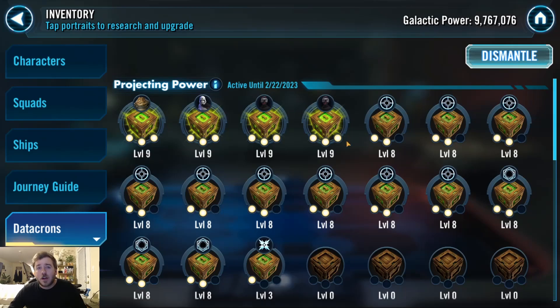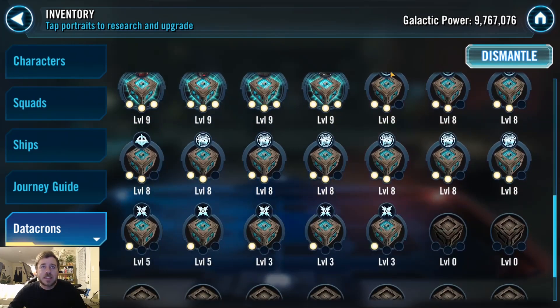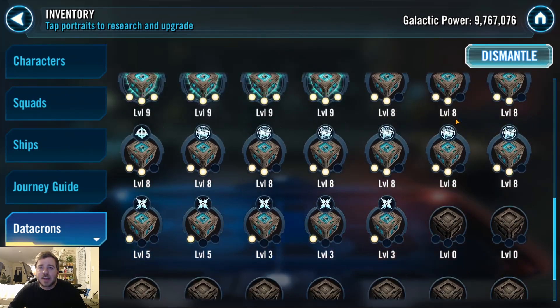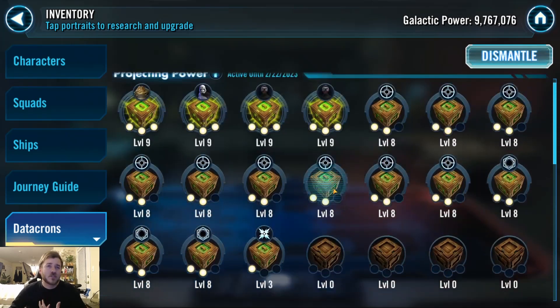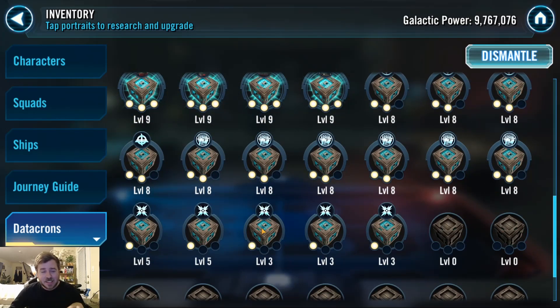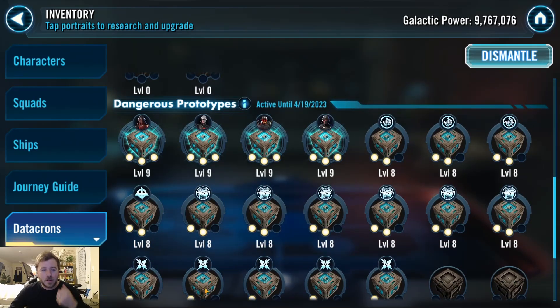Now I want to look at Datacrons. Set 5 hasn't really changed in the past month. Set 6 is mostly fleshed out. I'm spending the rest of this last Conquest — I read Red Box already — just getting level 2 mats. The Datacash is so slow, and I know I'm going to have some coming from Territory Wars and when I have to dismantle. So I want to have some extra mats here so I can use whatever excess Datacash would be lost — you only have a cap of 30 million — to make a couple upgrades on Set 6 when that happens.